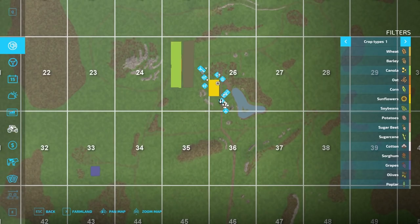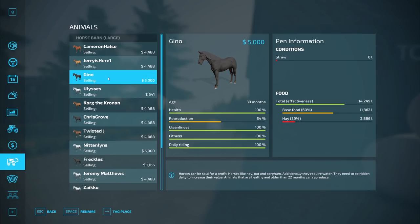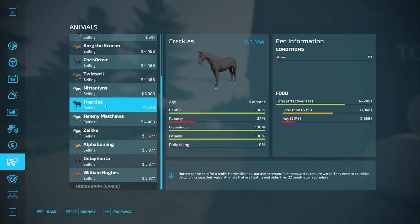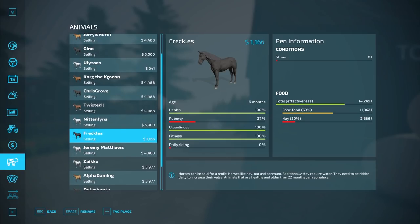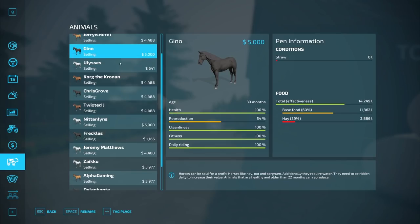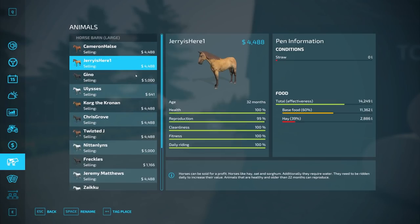I need to stress this right now to anyone in the comments telling me that horses don't reproduce — they actually do. Freckles is right here — I did not purchase Freckles. Freckles came from a reproducing horse. Freckles and Ulysses — these two are not horses I purchased from a store. These are little foals, these are babies. So yes, your horses reproduce.